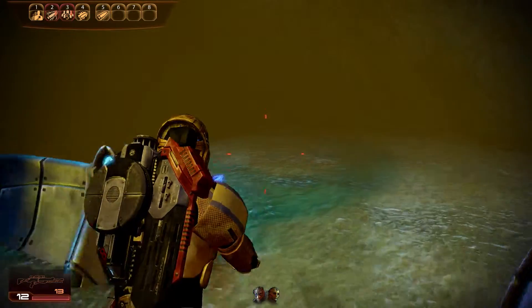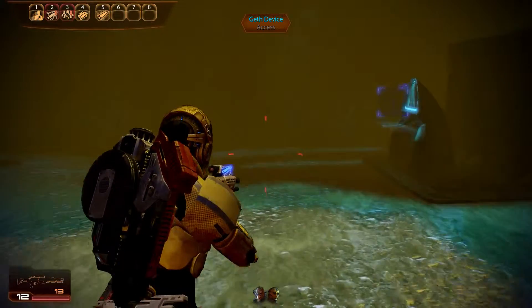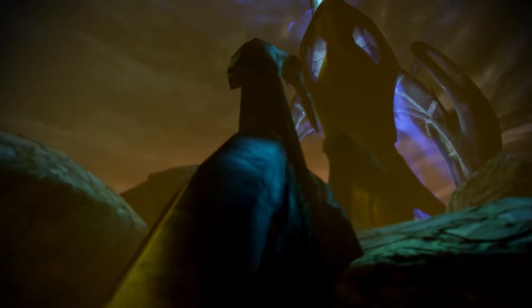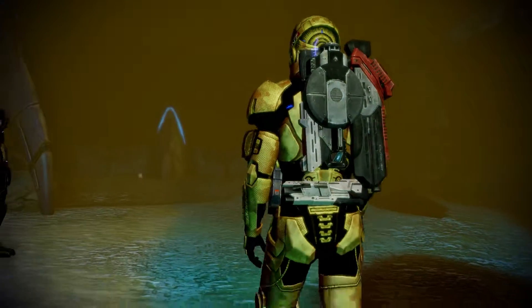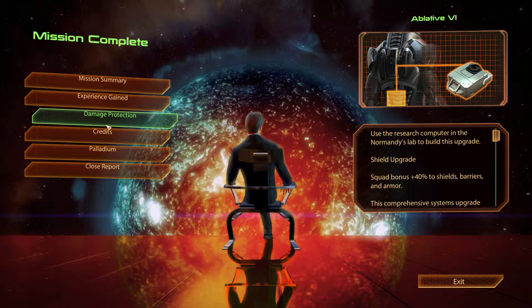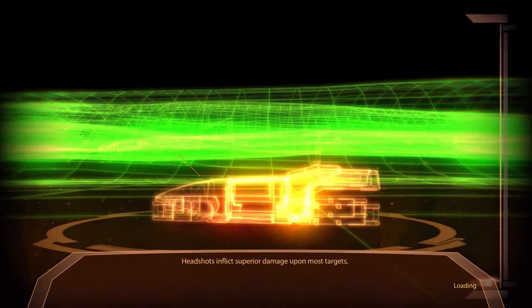Geth device. Probably best to first scout for more palladium. Let's see what we'll find here — just a huge Geth structure? Record Geth climate change technology. Well, that might be useful to save Earth! Credits, 2000 palladium — looking good.